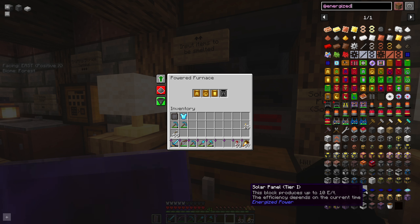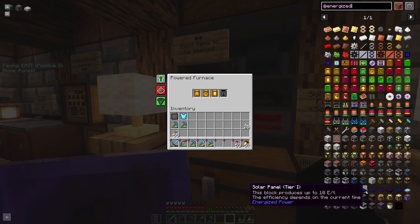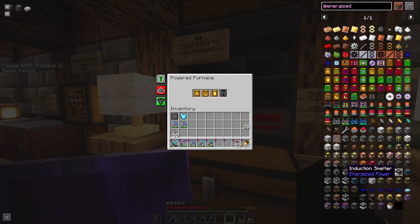There are a bunch of different blocks in Energized Power. The solar panels produce 10, 50, 500, 5,000, 50,000, and 500,000 energy per tier — they scale up to pretty crazy amounts. You also have batteries that can store 2 million energy. If you're building a ton of machines you're going to want batteries so you don't run out of power. Anyway, that's at least a little preview of spawn.